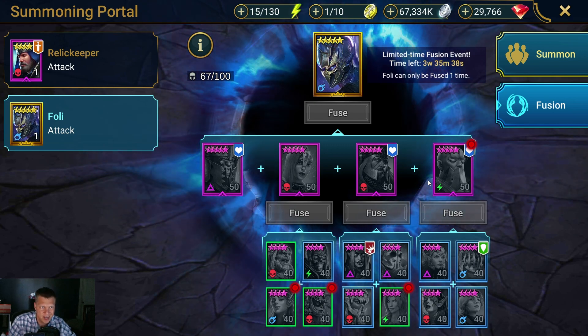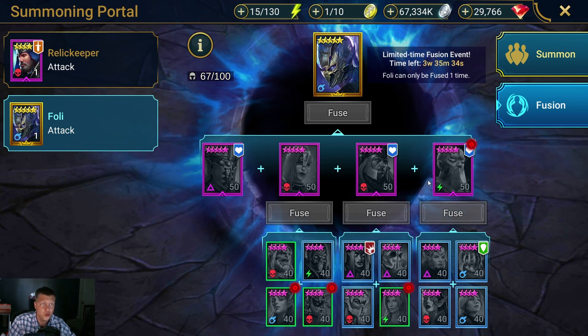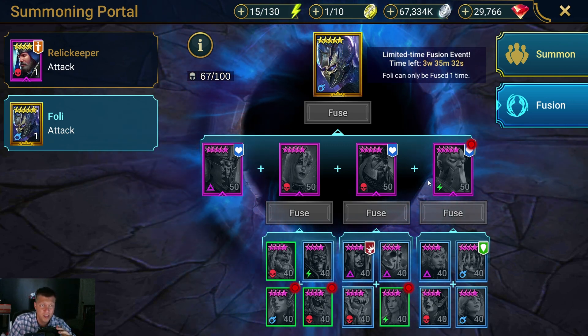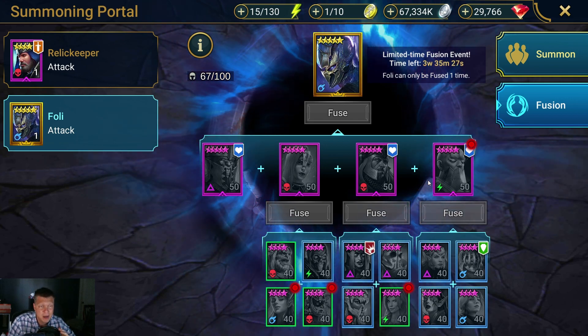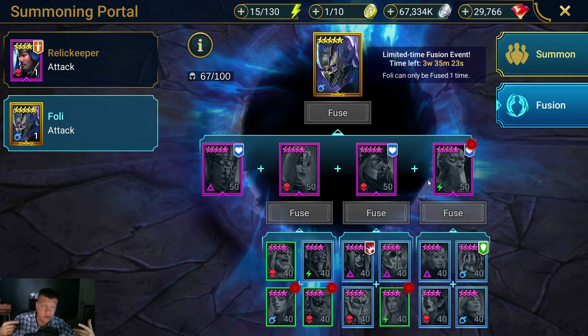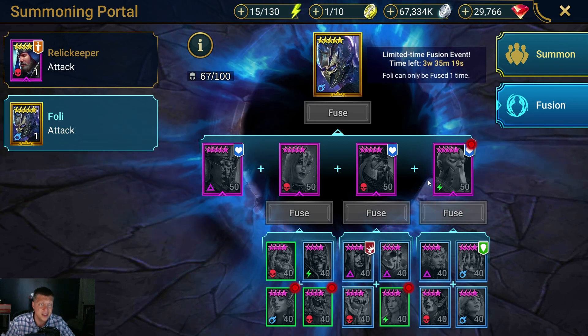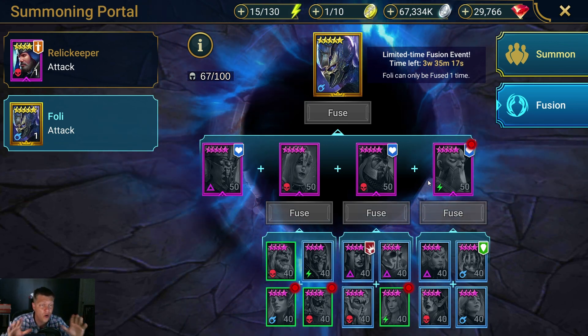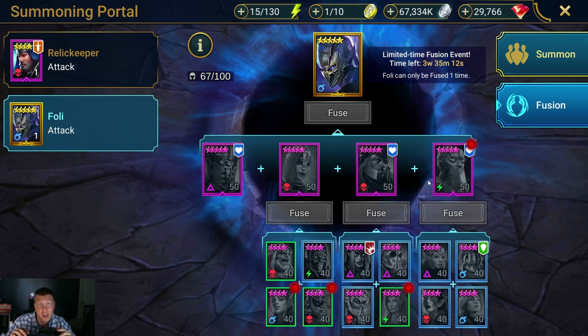I estimated how much energy the average player with average RNG would need to get to a point where they can fuse Foley. Then I averaged in the average amount of energy that you can expect to get if you're playing the game efficiently — staying below your max where you're generating energy 24 hours a day. Then I divided all of those numbers to get it down to how long it would take, and I came up with 18.7 days.